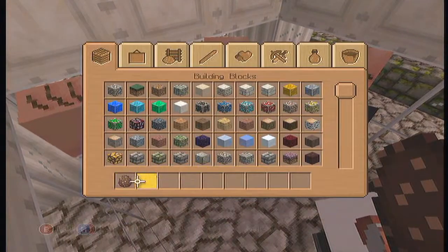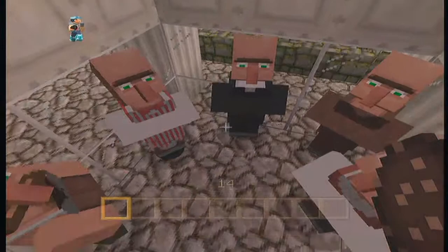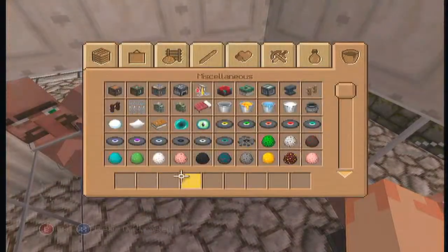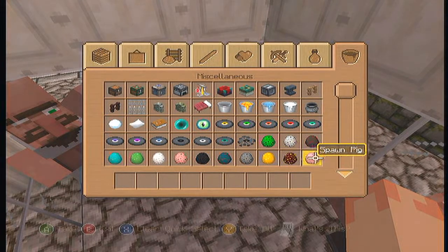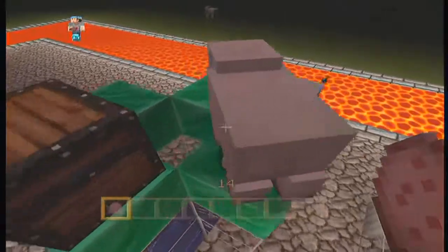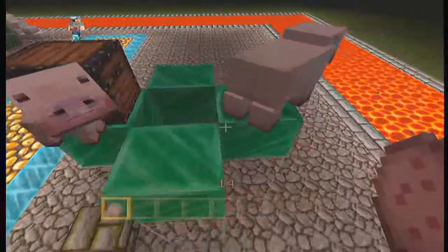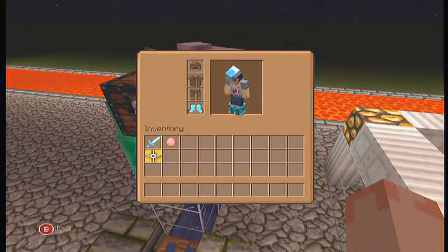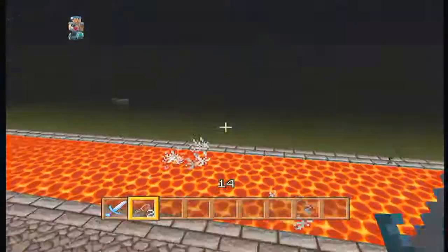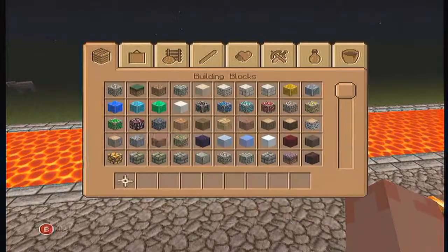There's also this thing where you can breed mobs. You just click on the adult mob and it spawns a baby. If you hold it, it just spawns a whole bunch of babies. You can do it with most mobs. I don't think you can do it with zombies yet because baby zombies haven't been added.